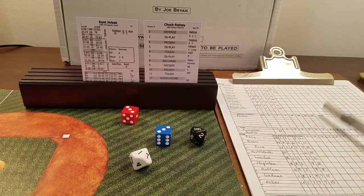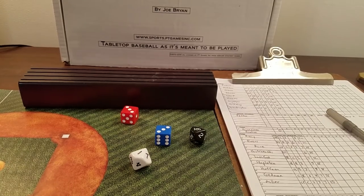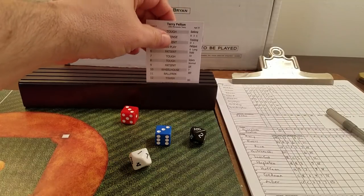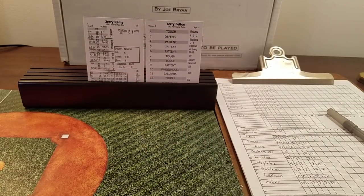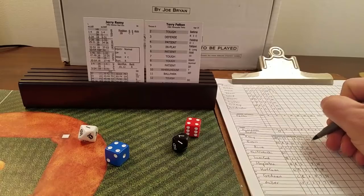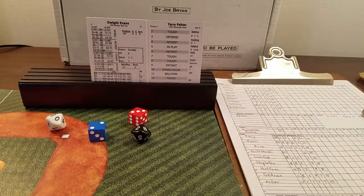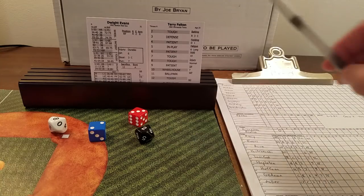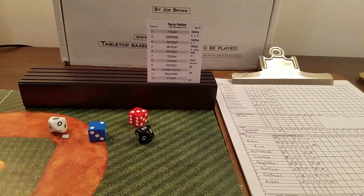Terry Felton faces the bottom of the first, getting no early run support. Jerry Remy leads off — it's an eight, tough, 71 tough is a ground ball to second. One away. Dwight Evans gets a five in play, 28 — the very last number in his singles — so Dwight Evans has a one-out single, bringing up Jim Rice.